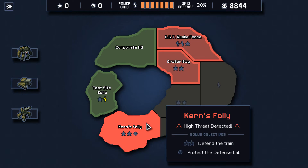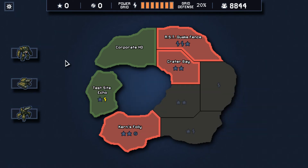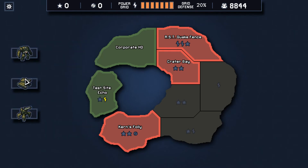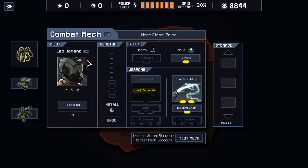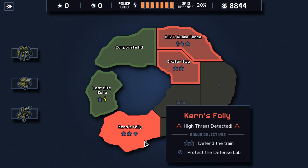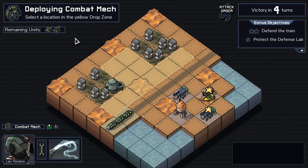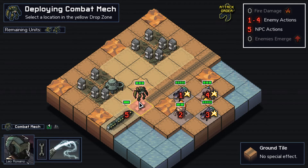Kearn's Folly. Defend the train. Protect the defense lab. Who is it with extra HP now? I guess it must be the cannon mech — yeah. Let's do this — why not? So I don't know if we've done a train defense mission before. I think we have. This thing moves by two every turn and we need to not let it crash into stuff.